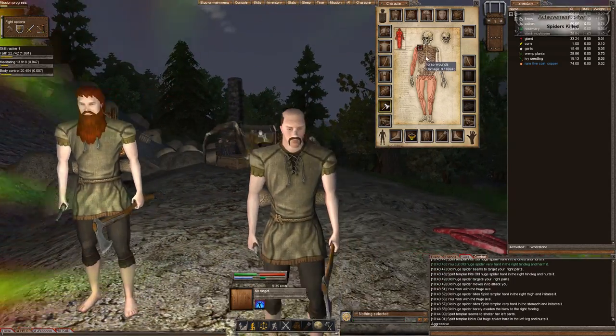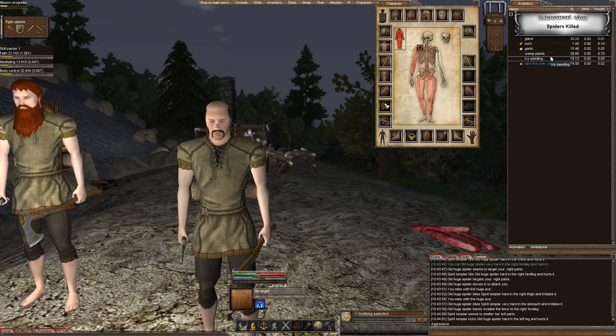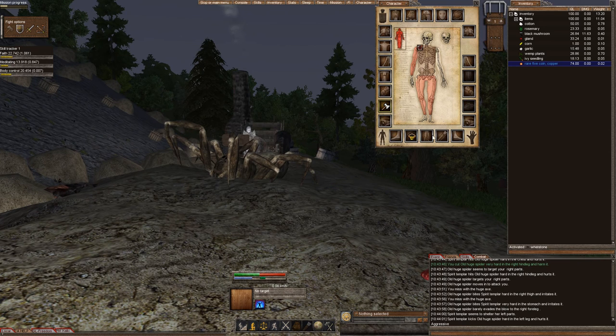I'll let you finish that off. I got a rare roll when I killed Charlotte — I got a rare copper coin. That's nice. I want to heal my wounds. I have a couple of different wounds here.